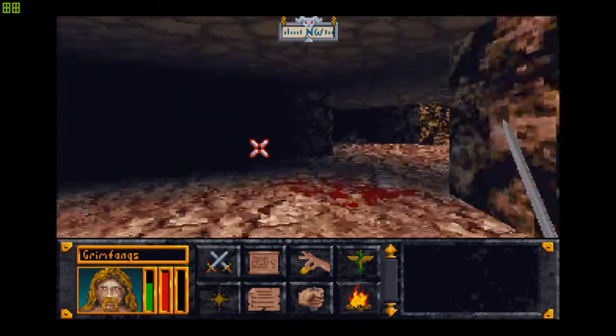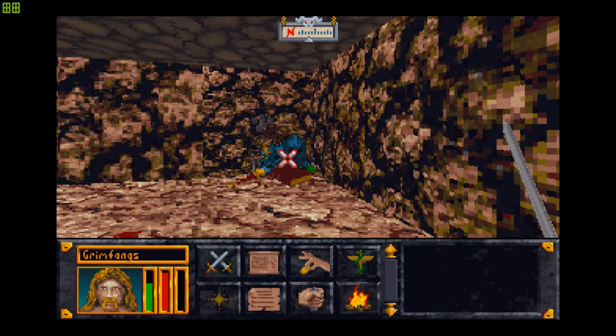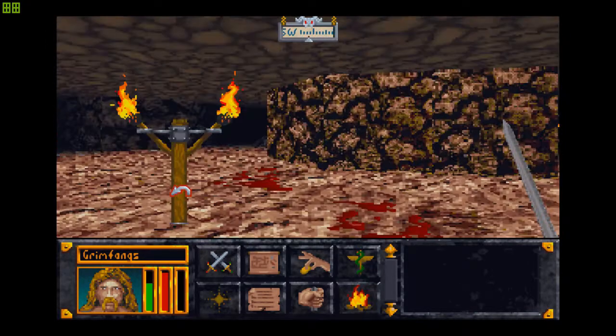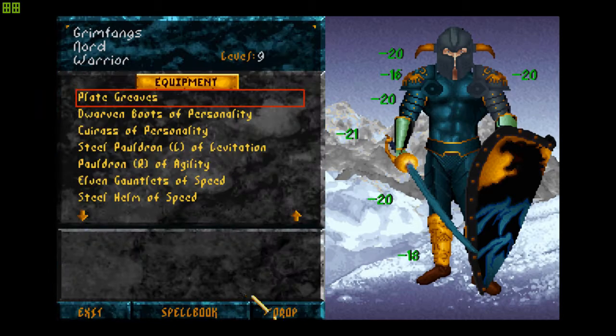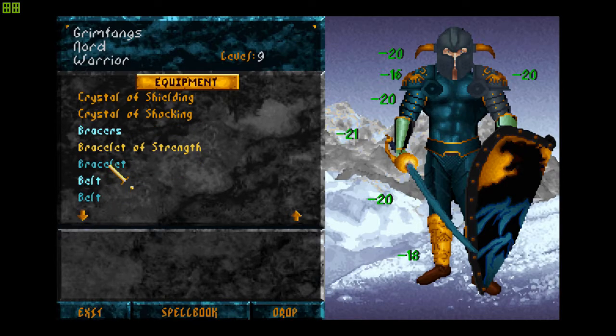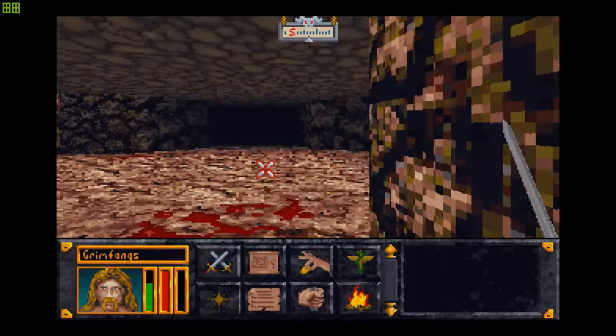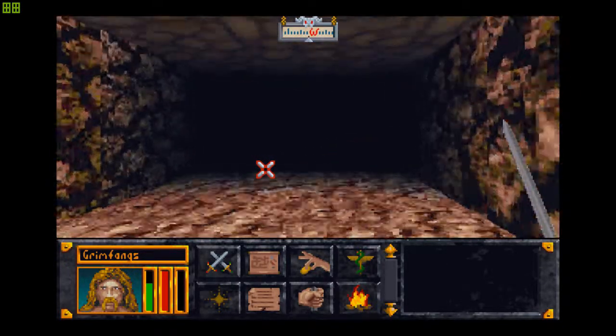I'll just try going this way and seeing where this takes us. Oh, a loot pile! 94 gold and a bracelet — that's awesome! Let's see what this bracelet does. Oh my, it gives you a minus three boost to my AR, and I could really appreciate that. My strength is back to 62, which means I need to swing more to cause damage, but I'll take that given the boost to my AR stats.